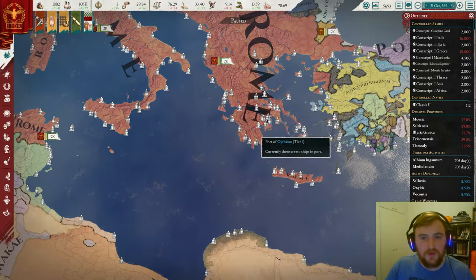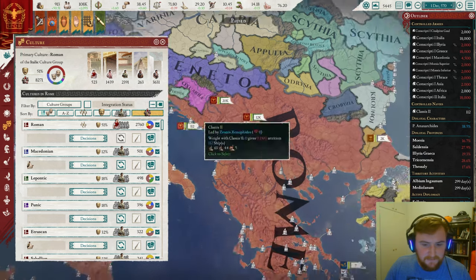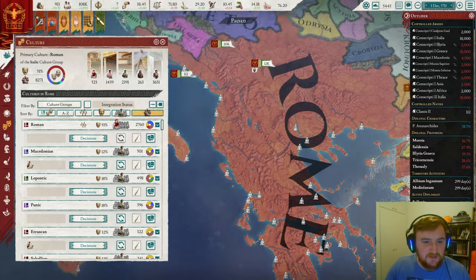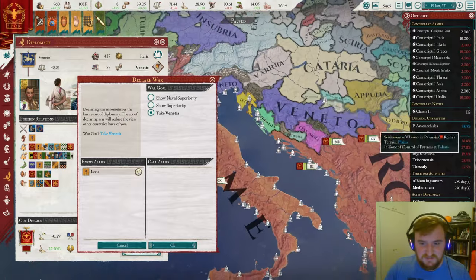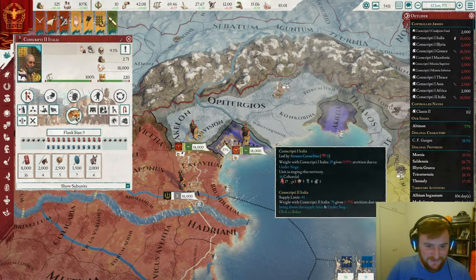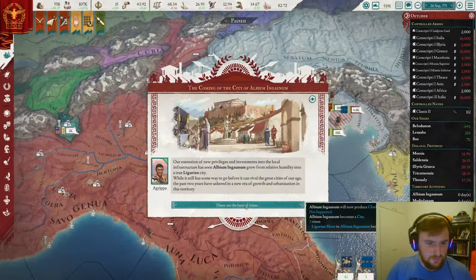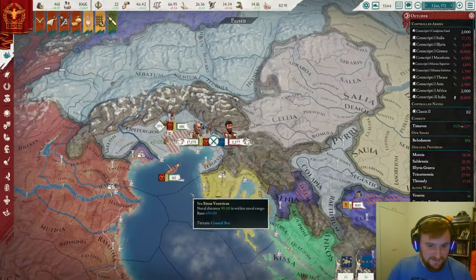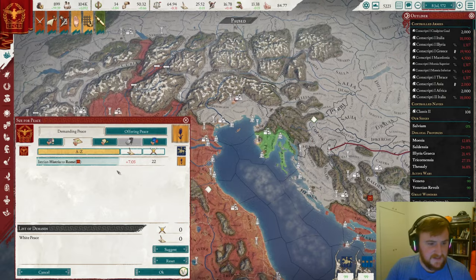On to the next target — Veneto. So we're going to fight Veneto and Istria, and I'm going to take all of the land if we can. Unfortunately the Venetian revolt has fired as well, which is not what we needed right now. Two more cities in Cisalpine Gaul — fantastic. What a mess of a war this is going to be. Things are going to be flipping between sides constantly, so let's sort this out as quickly as possible.